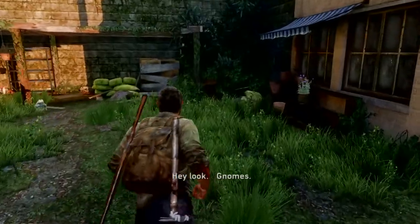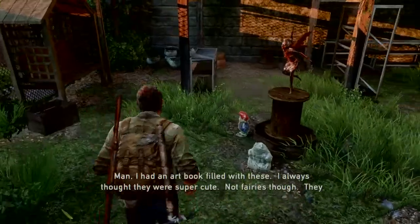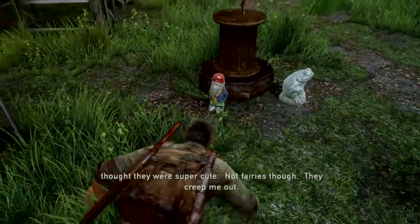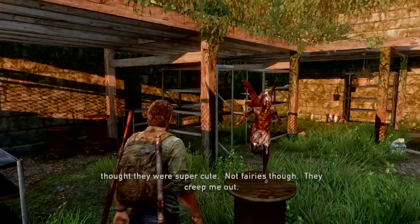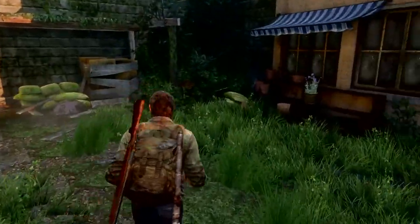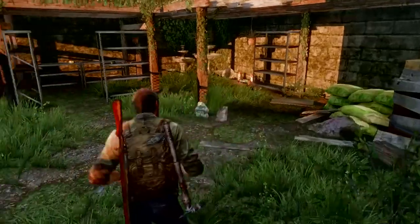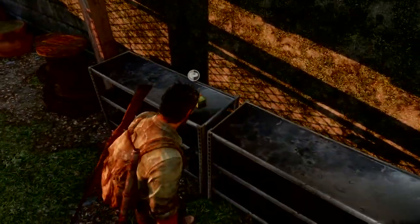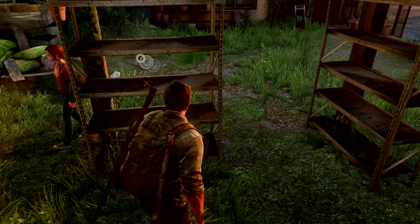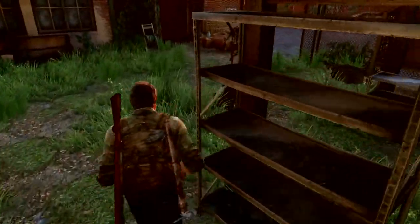Head to this garden center area. There's a nice moment where Ellie notices gnomes and mentions she had an art book full of them and thought they were super cute - though she's creeped out by fairies. Grab the supplements here and head over for a half binding and some more parts - eight parts total. We've got enough for an advanced routine.